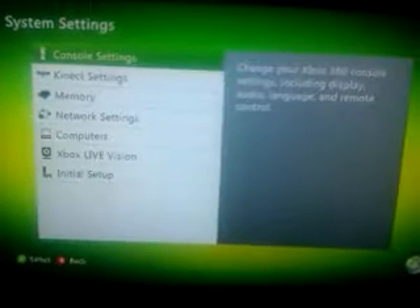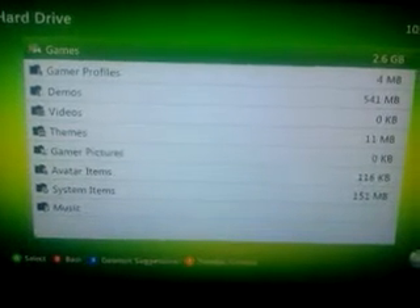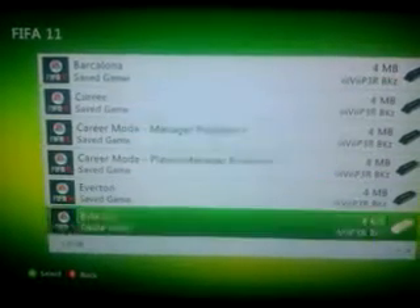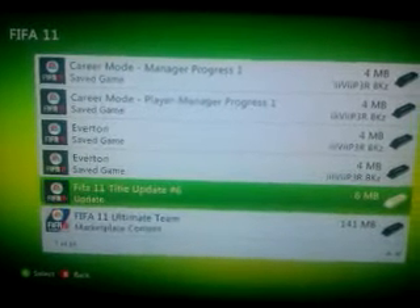First of all you want to go on to System Settings, then you go on to Memory. This is to delete the patch to stop you from doing it. Go on to whatever memory unit you've got it on — I have it on a hard drive. Go on to FIFA 11, and then you want to find this — this is the update that's stopping you from doing it.